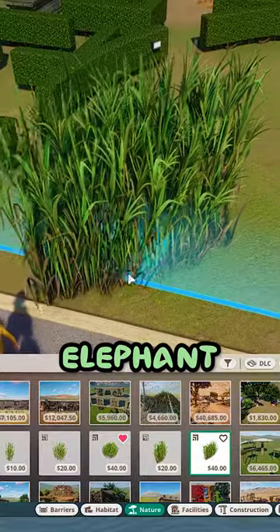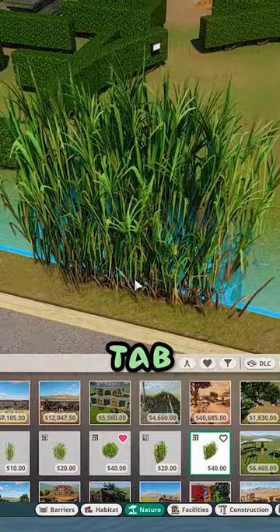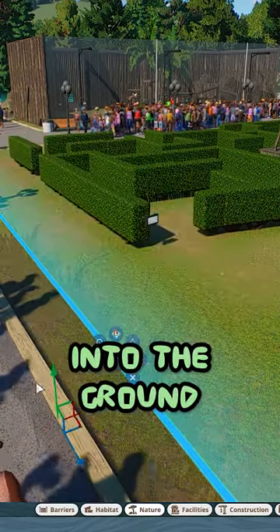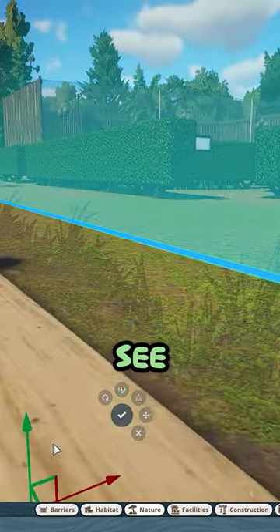To fix this, find the elephant grass in the foliage tab and make a full line of them. Once you have your elephant grass, sink it down into the ground until you can just about see the tip of it.